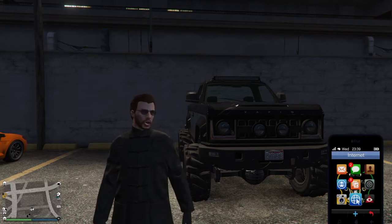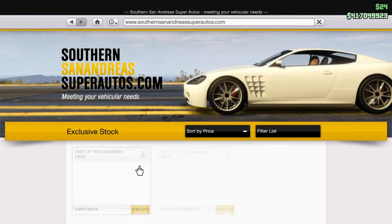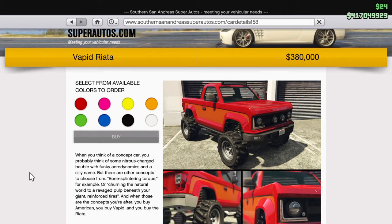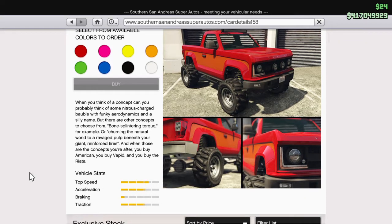You can get this vehicle on the Southern San Andreas Super Autos website and it goes for about $380,000. When you think of a concept car, you probably think of some nitrous-charged bobble with funky aerodynamics and a silly name. But there are other concepts to choose from — bone-splitting torque, for example, or turning the natural world to a ravaged pulp beneath your giant reinforced tires. And when those are the concepts you're after, you buy American, you buy Vapid, and you buy the Riata. And of course there's the stats in the car itself.